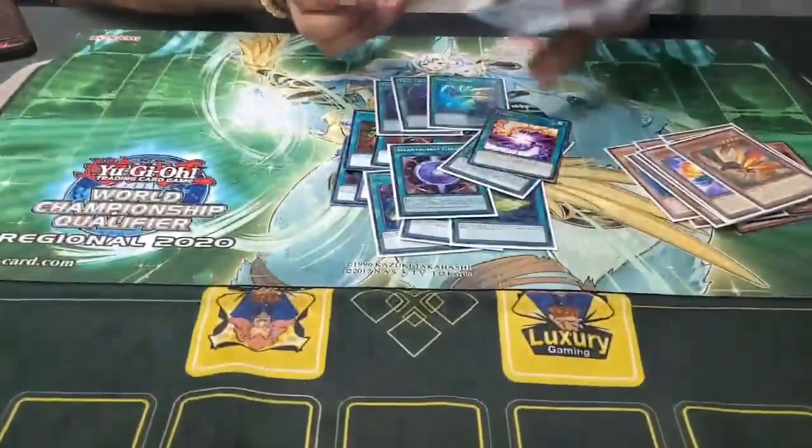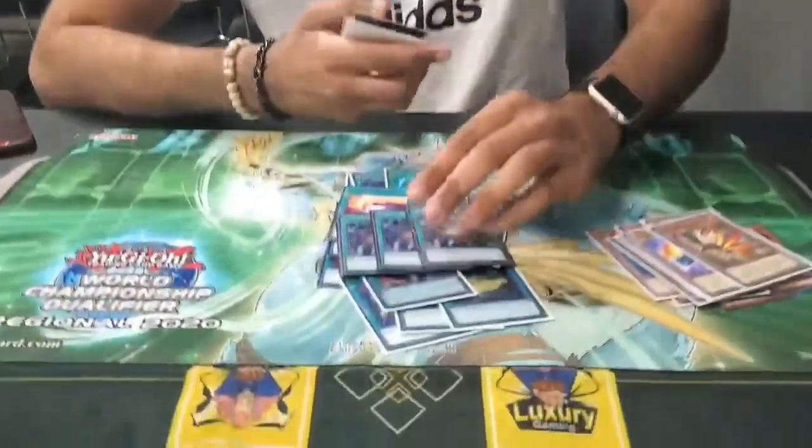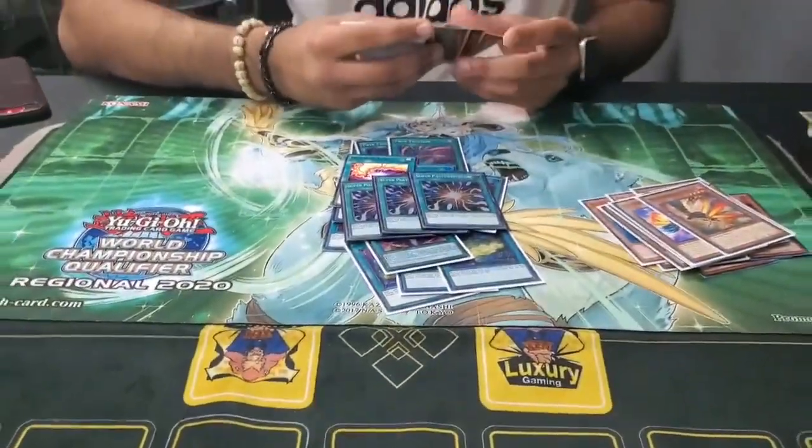And 1 Field Spell, 1 Fusion of Fire, and 1 Will of the Salamangreat. Going back at it, you don't have to really run this card because there's a better card which is Super Poly. You can go second or first and have this card to break boards or make your own board.